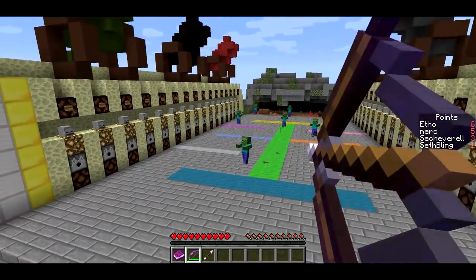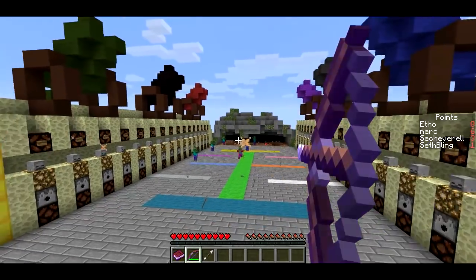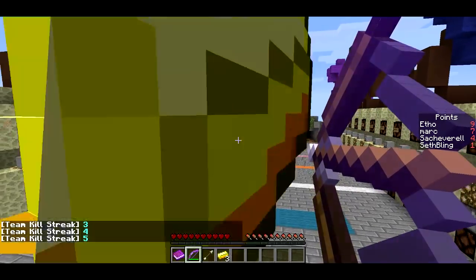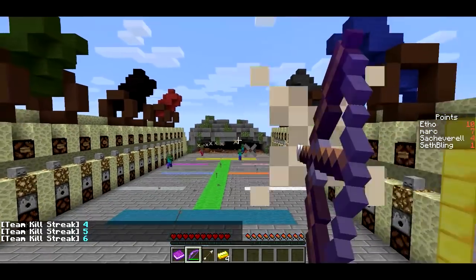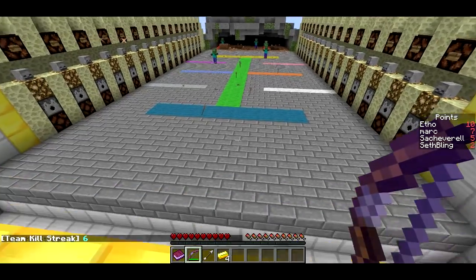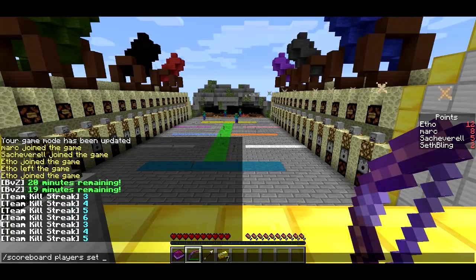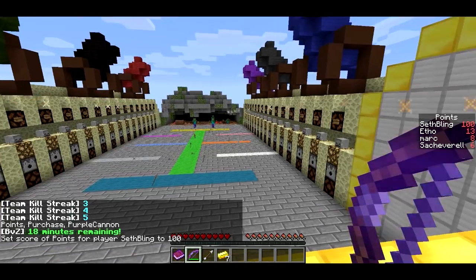Now, those points. Every time you get a kill, somebody on your team will get a point. It's not always the person who gets the last shot on the mob. Also, if you get killstreaks — you can see we're starting to rack up a nice killstreak here — you get gold. So points and gold are the two currencies in the game. Let me talk about points first. I'm going to give myself 100 points to demonstrate the game.